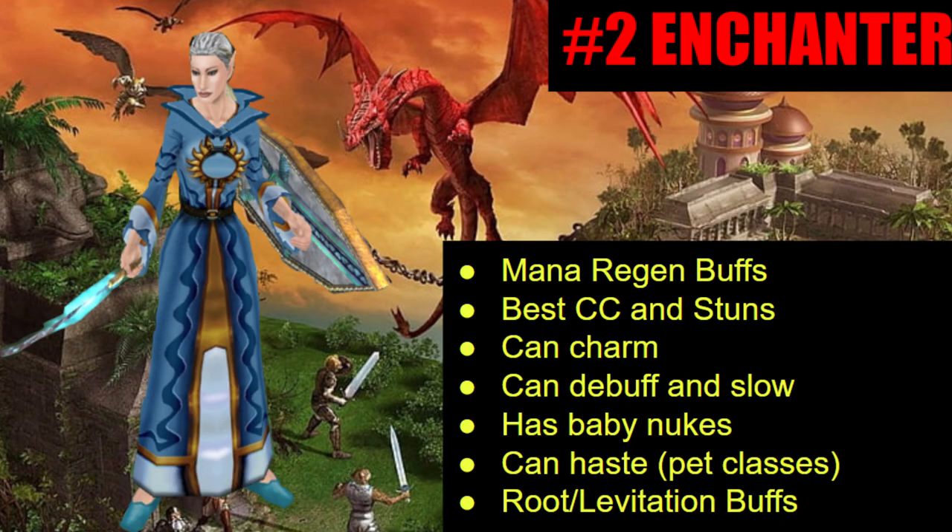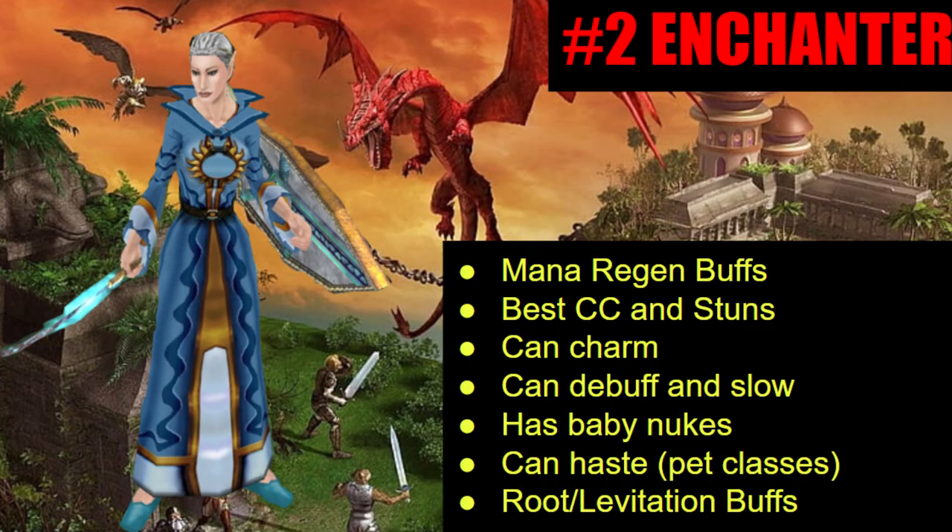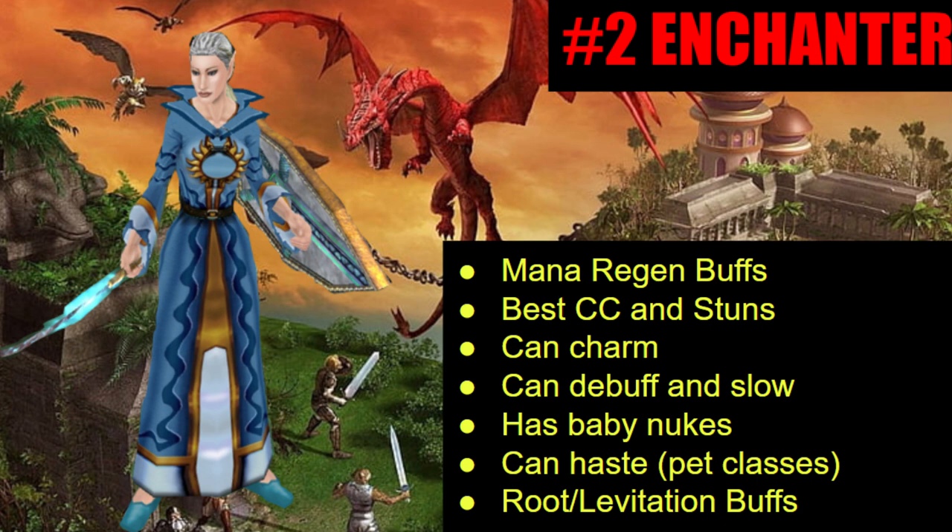Moving on to number two is the enchanter — obviously if you're already playing an enchanter you don't want to make a second one, pick something else like a bard. But for me number two is the enchanter because caster chanters have mana regen buffs, CC, and stuns, so no matter what you pull they can usually handle it and help you split a camp. Early on they can charm and are the lead DPS in the game with charm pets. They have little nukes and some damage over time spells, they can cast haste which is good if you're playing a pet class, and they have root and levitation buffs.